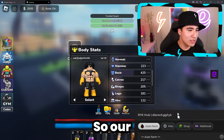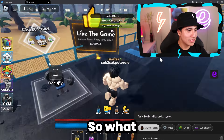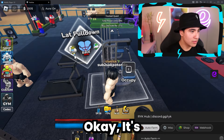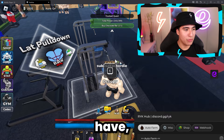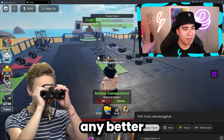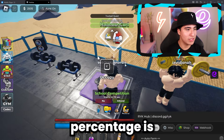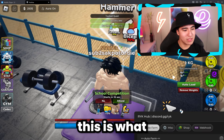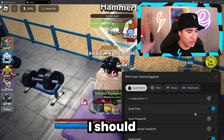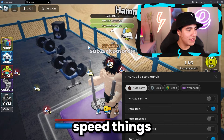We need primarily arm machines. This machine does 30% biceps and we have 0% biceps, so that would be good. There's one that does 70% — that's what we need. Let's auto train real quick, and I should drink the pot pump and the stamina regen to help speed things up. Let me check my aura — I don't know what this even does. Why do they have auras in here? Anyway, we're about halfway to our 300 total power quest.